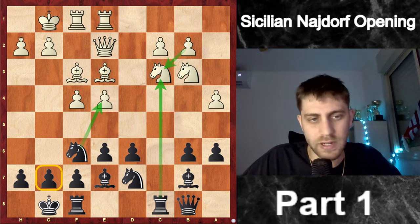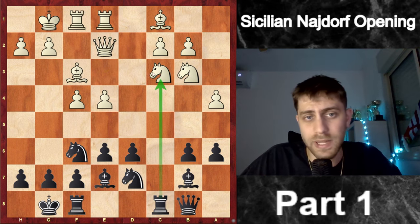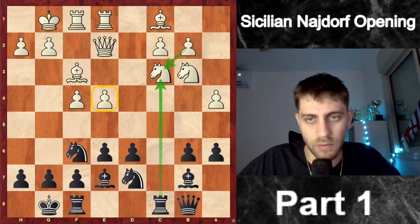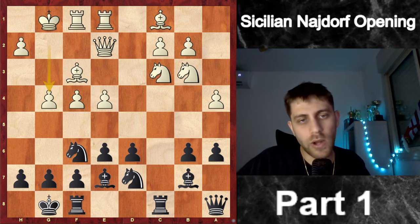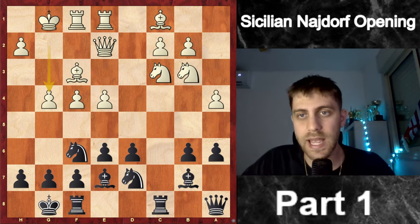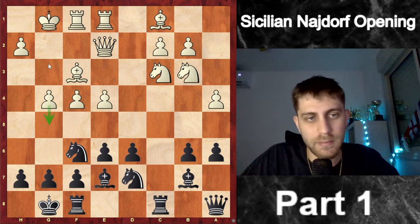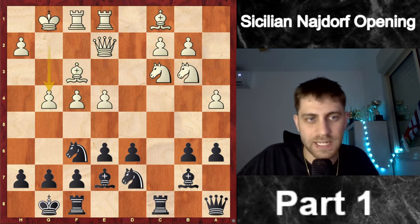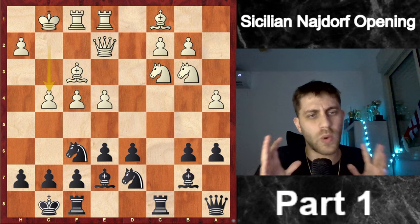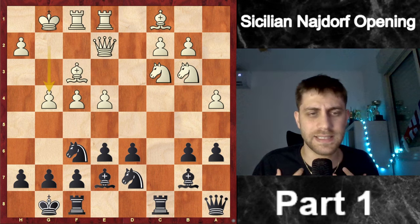So I played castling. Now after Bc1, Rxc3 is important: bxc3, Nxc4 — but now the g7 square is already protected by the king. So I played Qa8. Then he played g4, which is maybe one of the most important positions in this game. We must understand that g5, Bg2, Qh5, Rf3, Rh3 — it's all a bit annoying; white is attacking on the kingside. How can we attack when he is attacking our king?